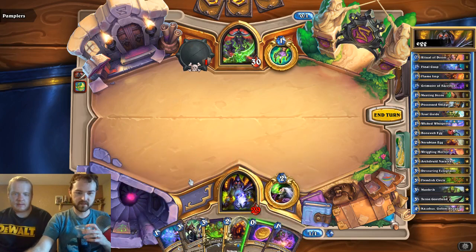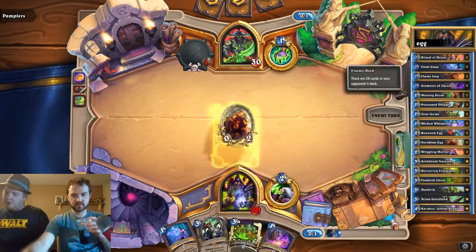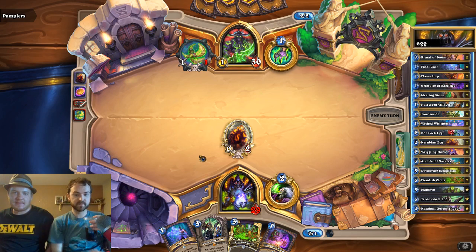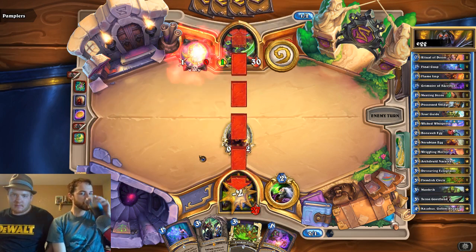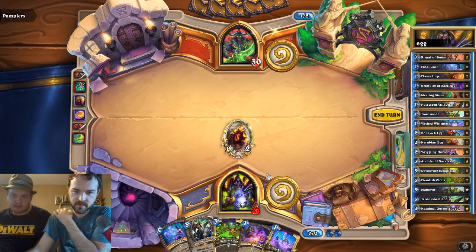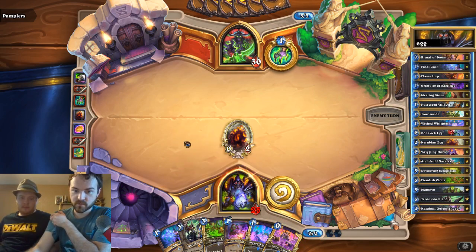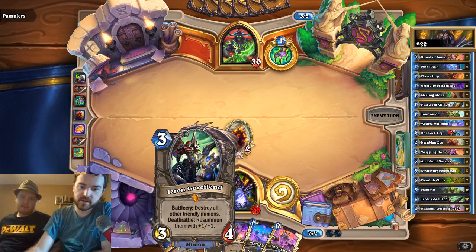Okay, this could be a very good hand. I don't know the ideal way to play this here. Hopefully we can draw the zero-mana spell pretty soon. Even egg and then turn three Terran is pretty good in this matchup, because that's the early tempo with larger creatures that we need to be successful against Demon Hunter. Him not having the Razor Boar here is very good. I think just hero power here is all we can do unfortunately. Oh, that's very good draw! So next turn we'll get four 1-1s and a 4-4 and a 5-5 — pretty good.